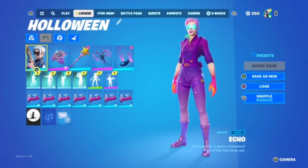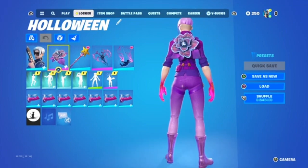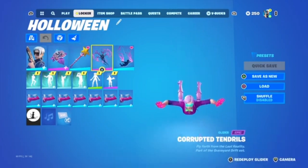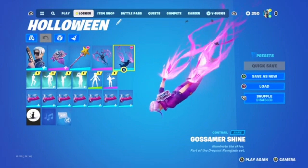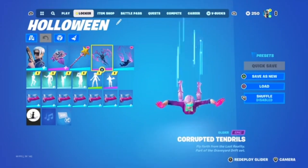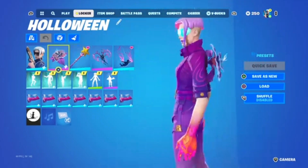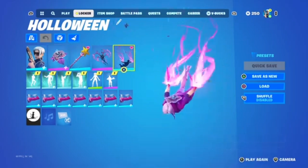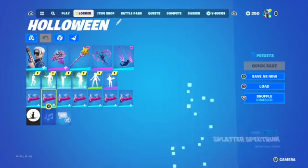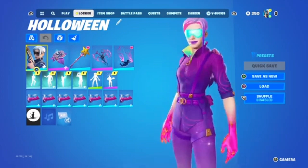The first combo I have today is the Echo skin, preferably this style, with the Remnant Blossom back bling, Star Wand, Corrupted Tendrils, Gossamer Shine, and Splattered Spectrum wrap. This combo is pretty clean, it's a classic. I don't really use the back bling — I always use the Star Wand again and the wrap matches well. Let me know what you all rate this one in the comments.